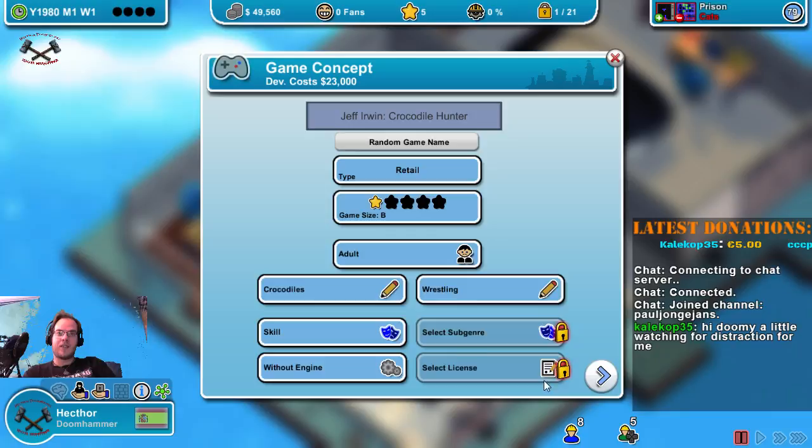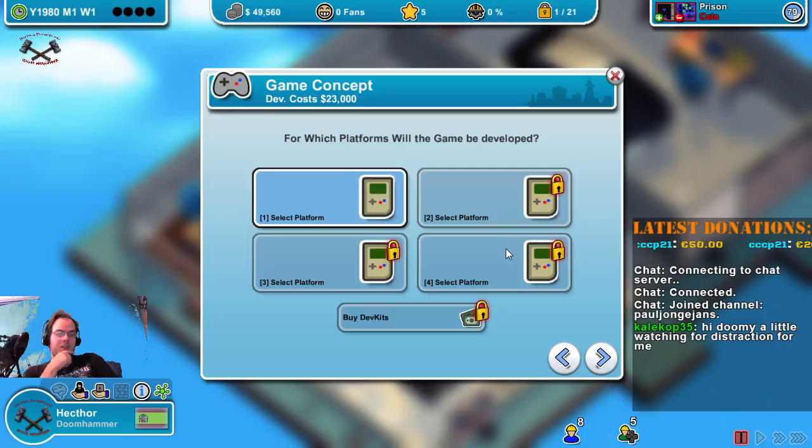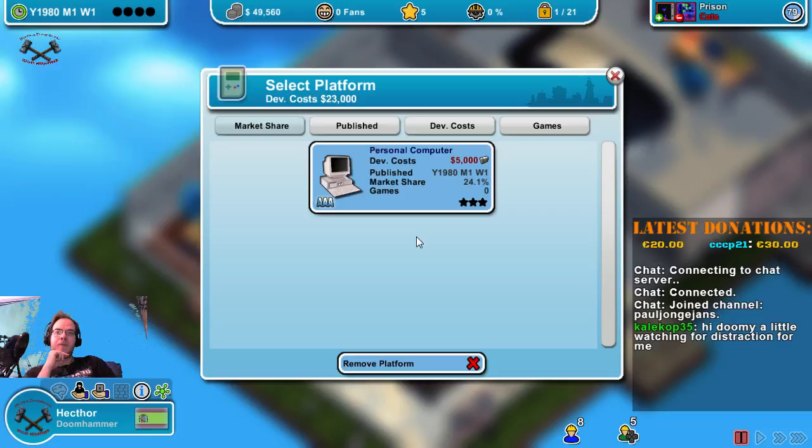We can release our games on a maximum of four platforms, but currently we only have one: the personal computer, which can support up to triple A.